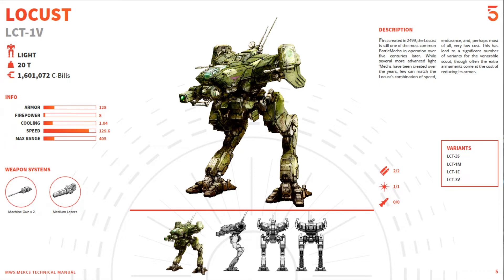The Locust is still one of the most common BattleMechs in operation over five centuries later. While several more advanced light mechs have been created over the years, few can match the Locust's combination of speed, endurance, and perhaps most of all, very low cost. This has led to a significant number of variants for the venerable scout, though often the extra armaments come at the cost of reducing armor. You can see here they're showing us the 1V, which has medium lasers.